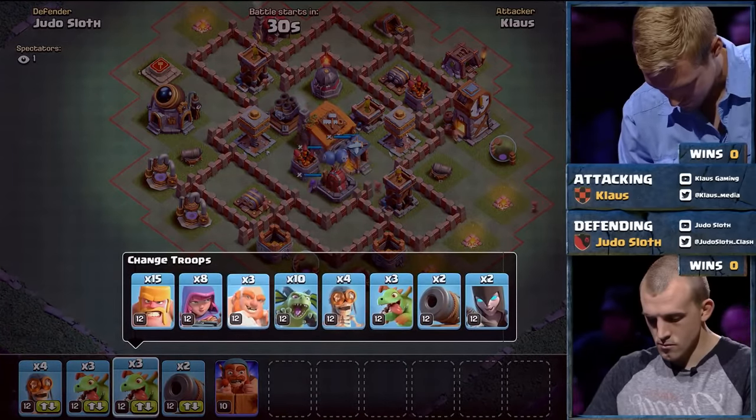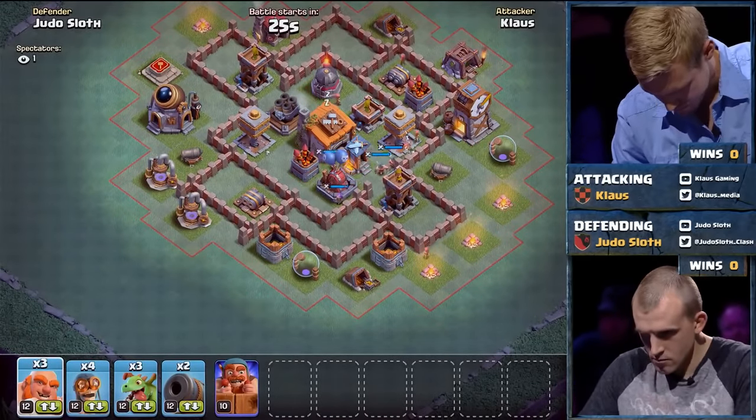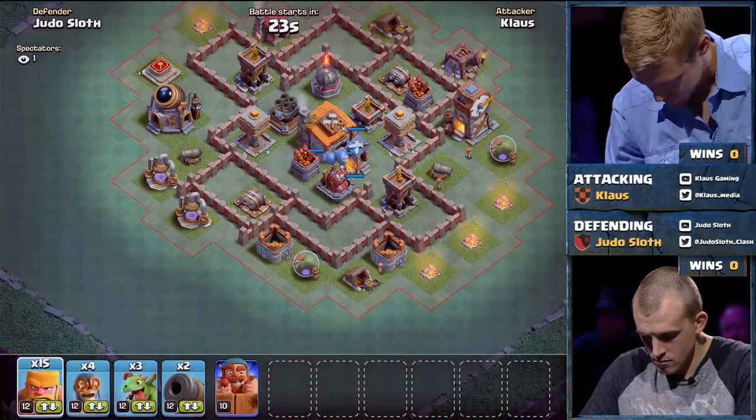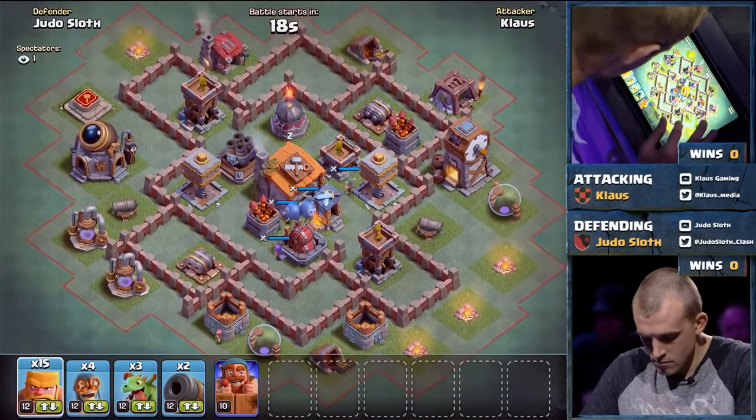Judo Sloth has a lot of walls, a lot of different compartments that Klaus is going to have to go through. Klaus has his army set up — he's going with Barbarians, some Wall Breakers, Dragons, and Cannon Carts. Very much a hybrid army.